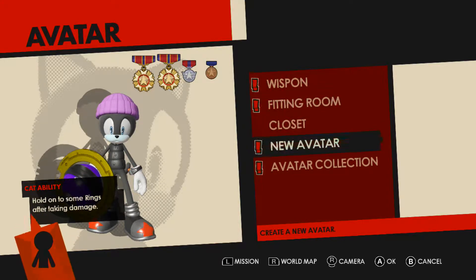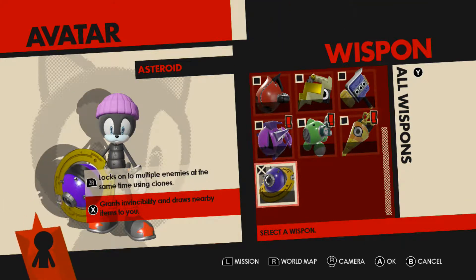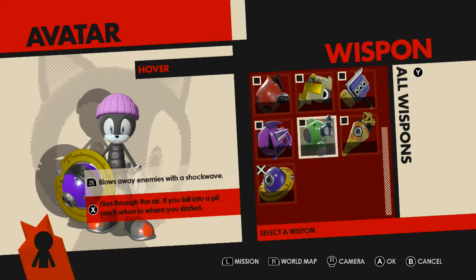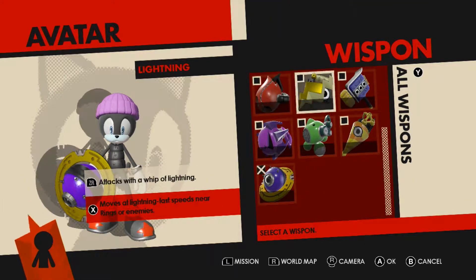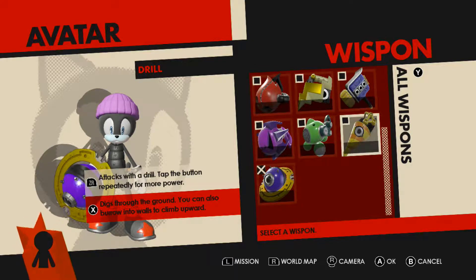My avatar is a cat. His ability is to hold on to some rings after taking damage. They give him a weapon based on the different wisps. Now here's something I really did not like — the wisps are back. I like the wisps; I loved them in Colors and Generations, and the few times they used them were fine, but we don't need the wisps back.